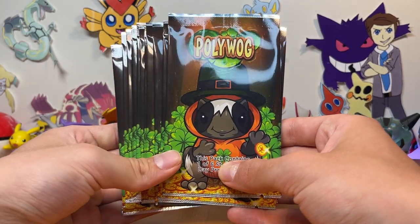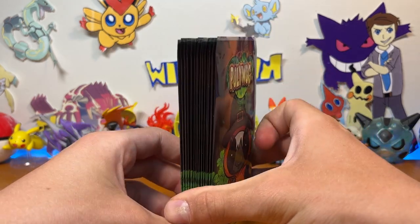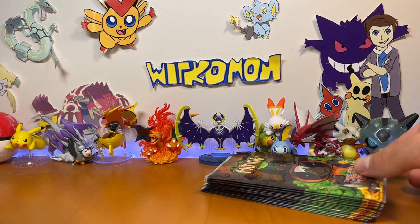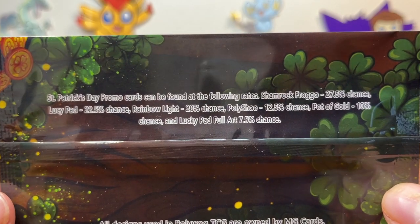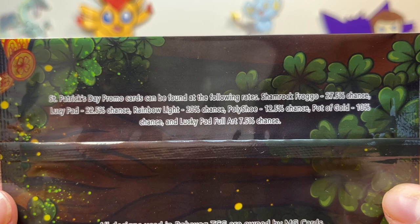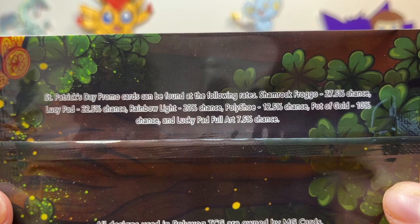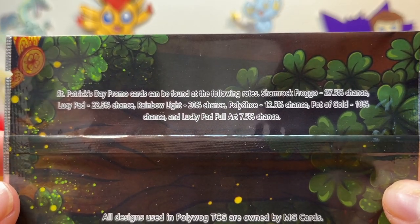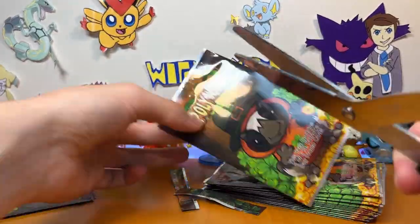Here it is — the St. Patrick's Day promo packs. Just like the Valentine's Day set, we have 15 of these and they contain one card each. The main difference is that there are multiple different types of cards you can pull. Looking at the back, it actually lists each and every one of these cards and even provides the percentage at which they can be pulled. We have a shot at the Shamrock Frago, Lucky Pad, Rainbow Light, Polyshu, Pot of Gold, and even an ultra rare full art card. Without further ado, let's cut the tops of these and check out these different artworks.